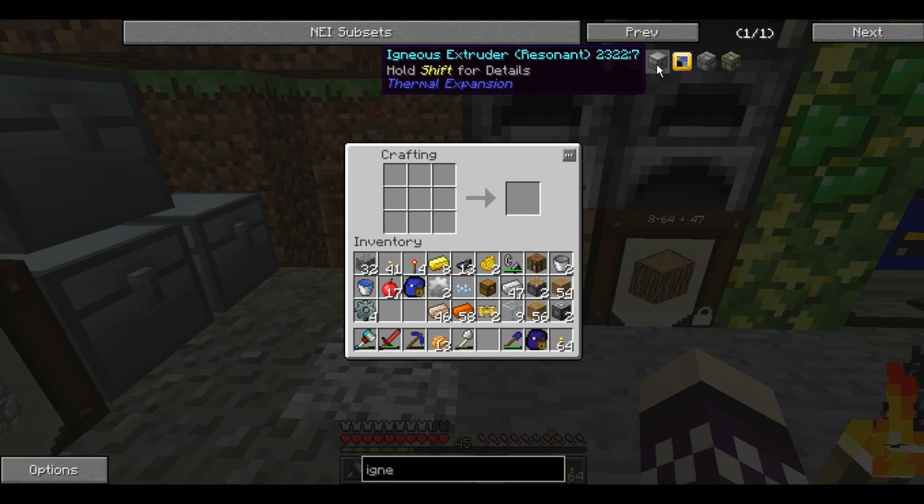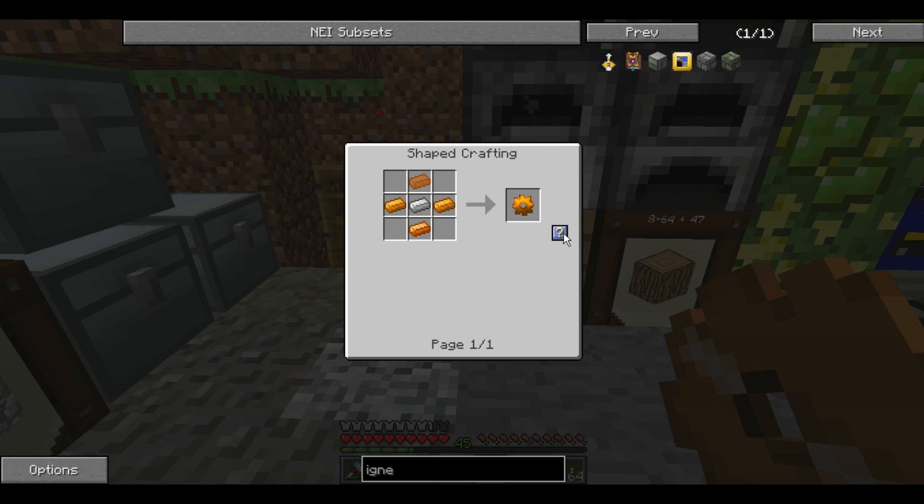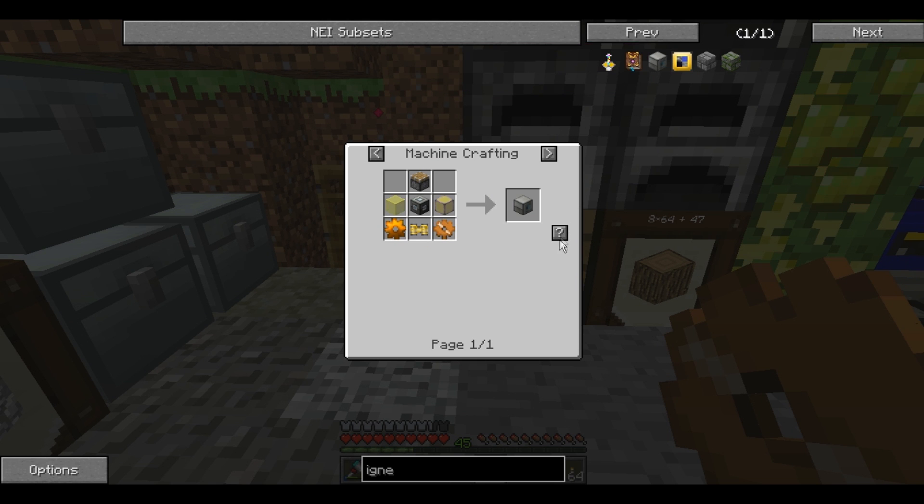Okay, now I can make the copper gears. One, two. Got some copper gears. Actually, I should have made all four copper gears. Oh well, now I have two different kinds. Now I got my Igneous Extruder. So I just need one of these.